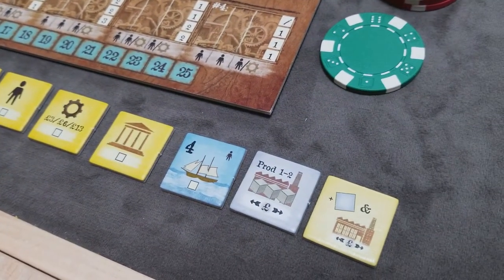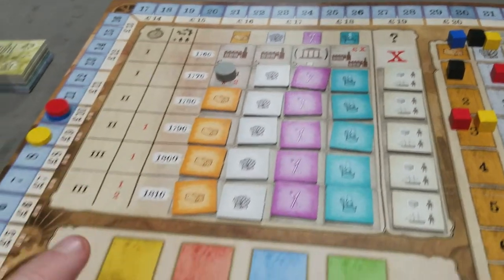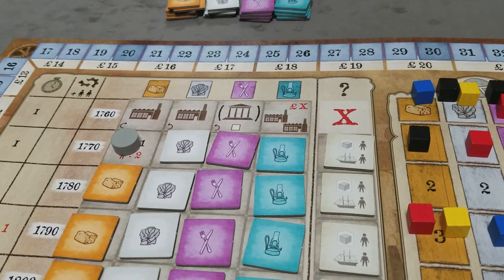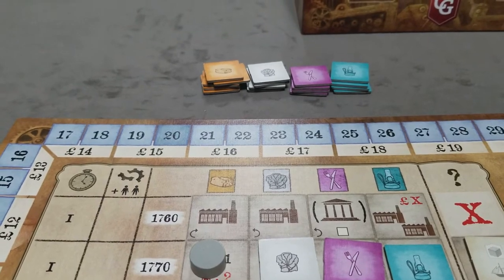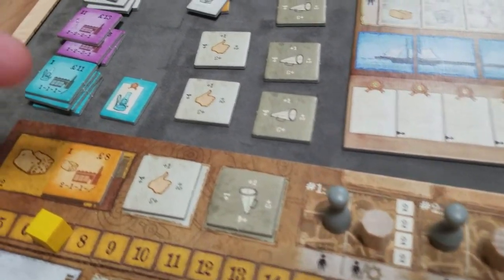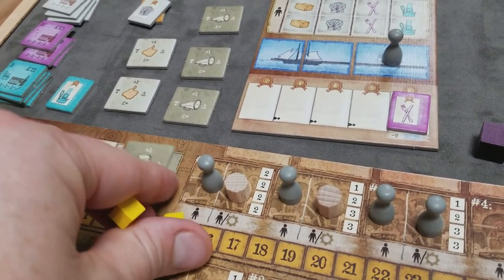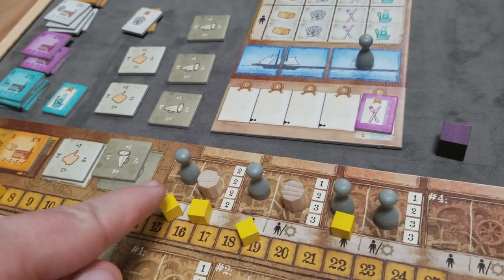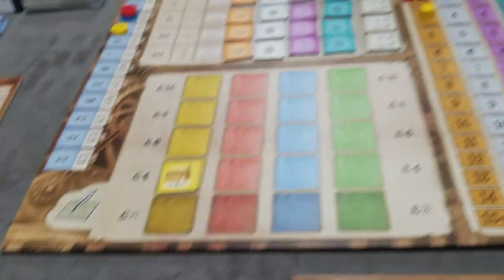These are all the different actions available to you. During a production cycle for bread, each player in turn order only gets to select one action. Once all players have selected their one action, we go to the production phase for food. During a production cycle, the active factory — in this case food — will produce for all players that have one. Based on the factory and the number of shifts, each player will determine their production output. With a level one factory and three shifts occupied, I produce a total of four food.